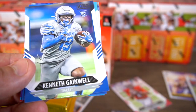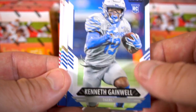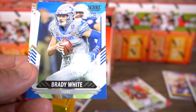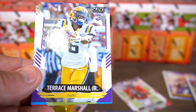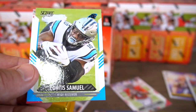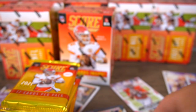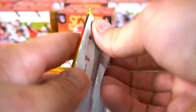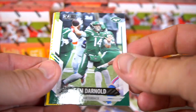A few of these new inserts, and we got the rookie cards: Kenneth Gainwell, Brady White — another Memphis rookie — Taris Marshall, and then Curtis Samuel back to base, and George Kittle. Next one: Lamar Jackson, Sam Darnold.